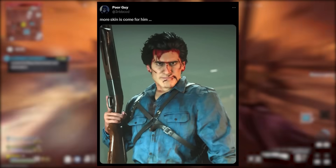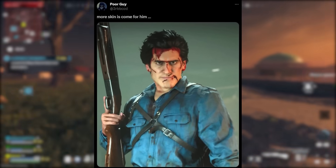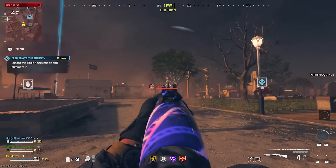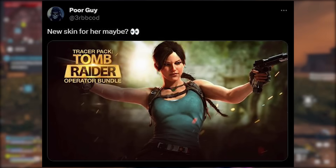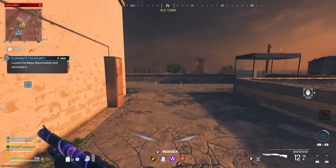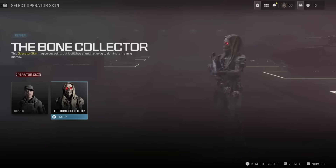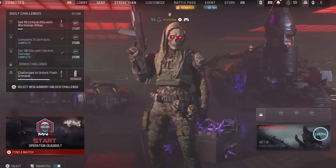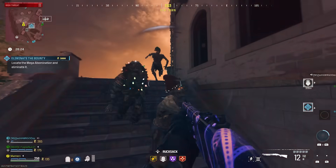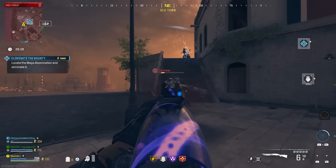Some of these bosses may become operator skins — either as rewards for completing Act 5 missions or in bundles. On the operator front, we're apparently getting more Ash Williams skins, possibly for a Halloween update, plus a new Tomb Raider operator skin. Personally, zombie-themed operators like the reward for completing all missions in MWZ are the preferred direction.